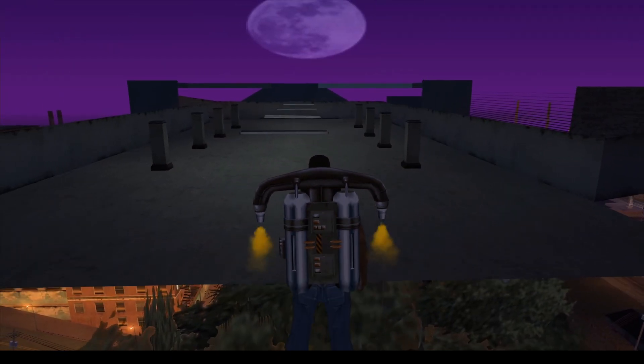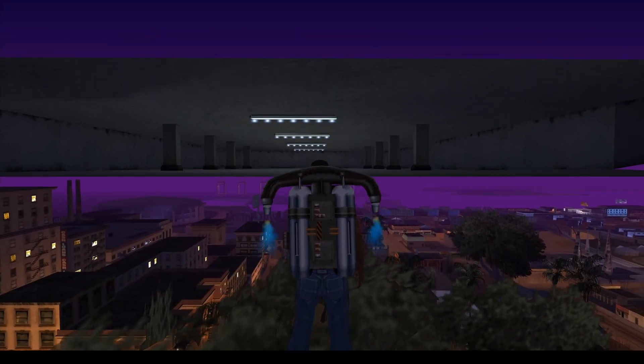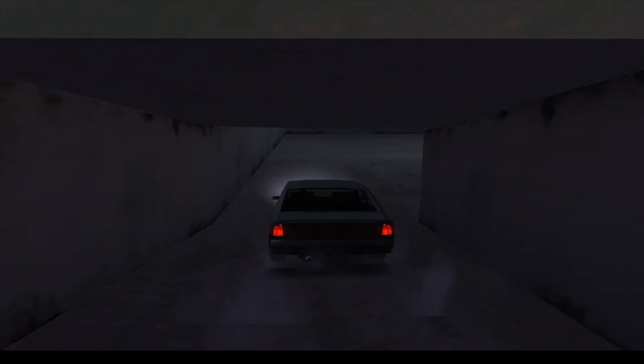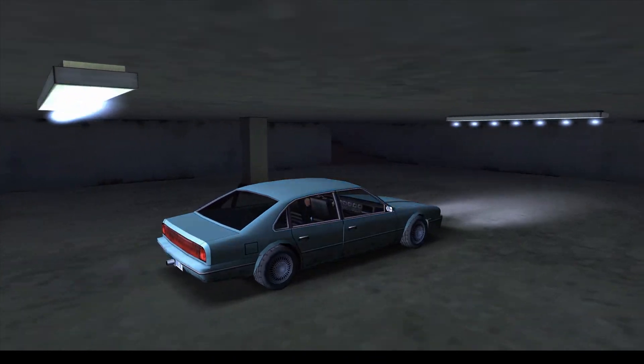Corona only from below means the corona only spawns if the camera is below the corona in Z. This can be useful for only spawning corona lights in an underground area if the player is below the light, for optimization reasons.